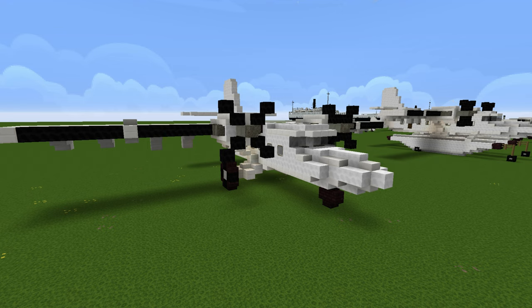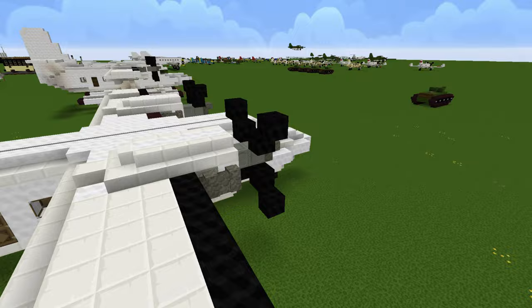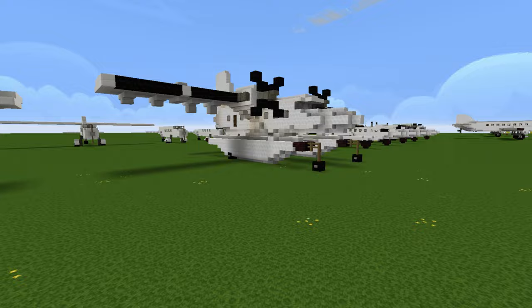Hello and welcome back to another Minecraft tutorial. Today I'm going to show you how to build the de Havilland Canada DHC-6 Twin Otter. This is a turboprop airliner used on very small short routes, and as it's not a very large airplane it's also used up in the Arctic. I'm going to show you how to build one with skis on it, and it's also used as a seaplane — there are the floats, we'll talk about those in a minute.